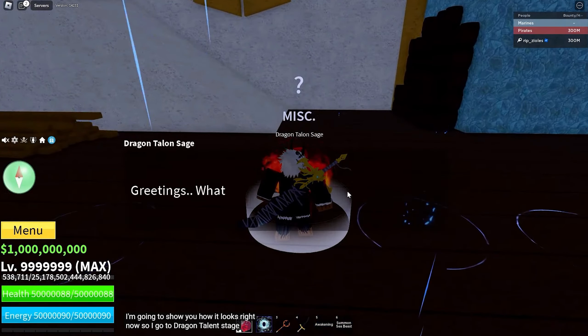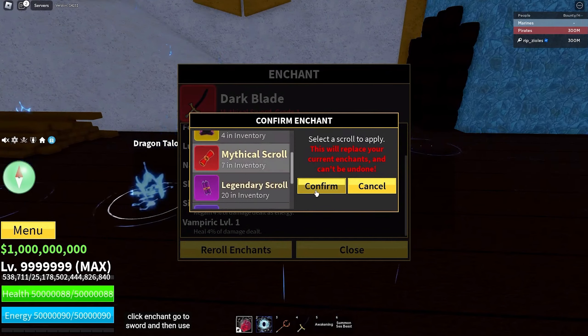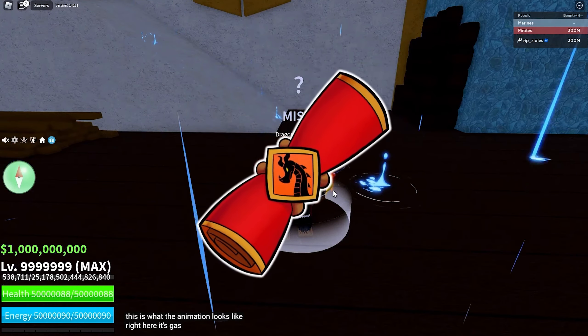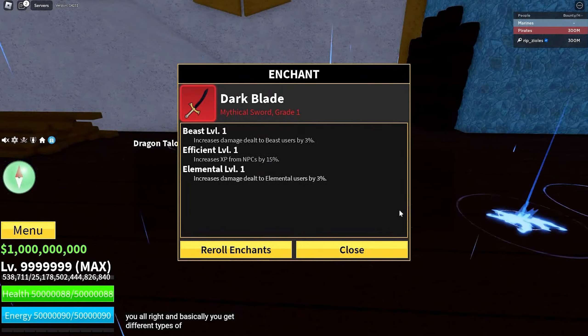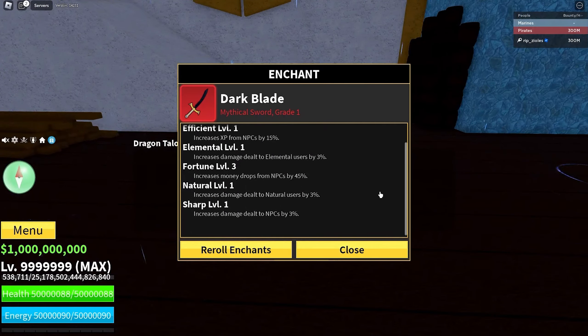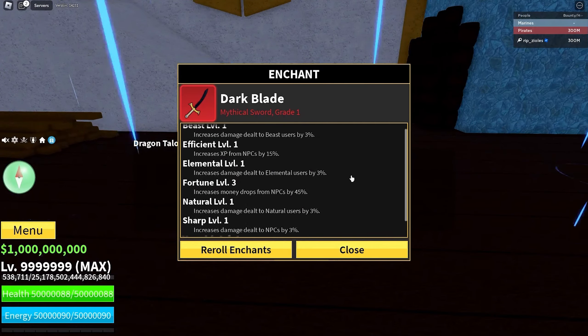First up, we have Enchantment. You actually have to go to the Dragon Talon stage and then press enchant. You get scrolls from NPCs, and there are different rarities of scrolls, which basically determines how many buffs you get. Once you use the mythical scroll, there's a nice little animation, and then you can get different effects such as Beast, Efficient, Elemental, Fortune, Natural, and Sharp. There are a bunch of different effects, and there can be unique effects as well, all giving different bonuses.